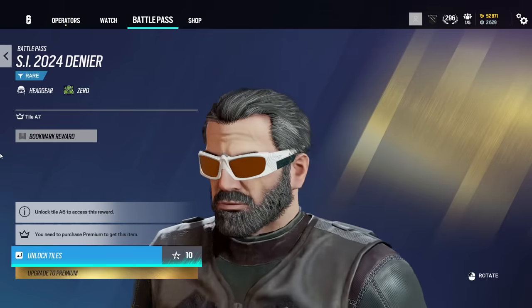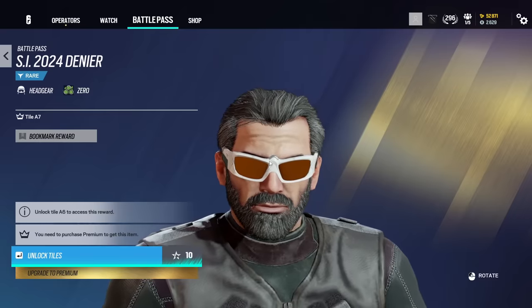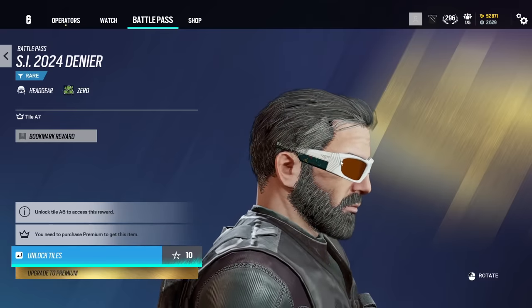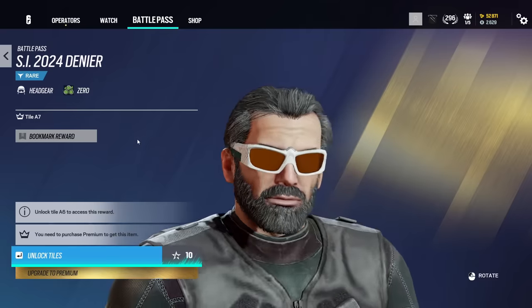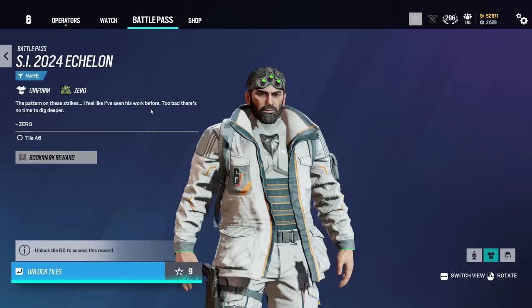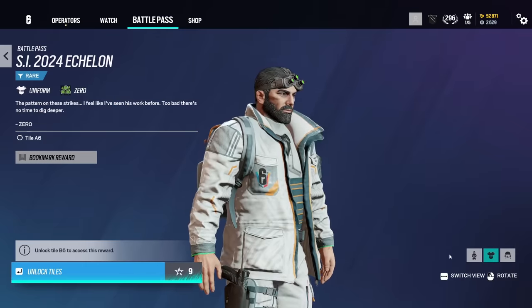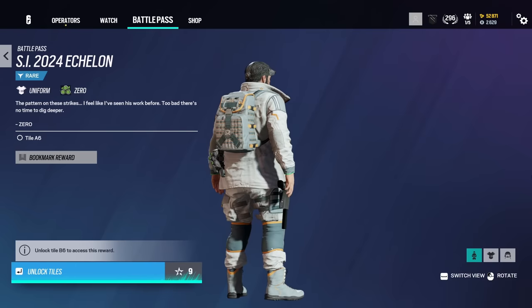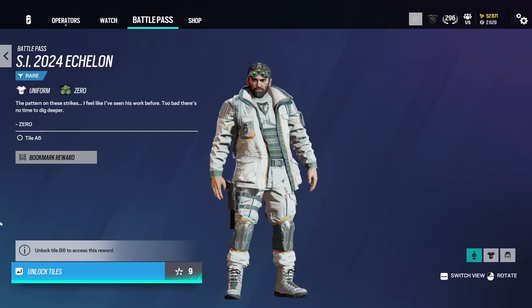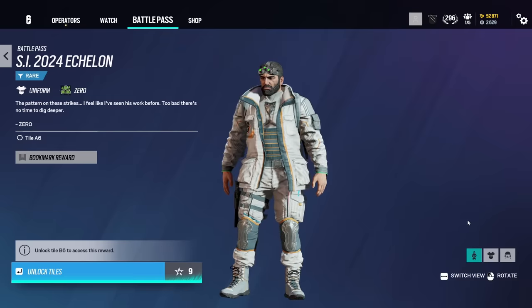Here we go — we've got Sam with some SI sunglasses on, that's kind of fun. I kind of wish he had his Echelon goggles on with maybe an SI design on the goggles — I think that'd be quite cool. I'll take that headgear. I also like how it says 'denier' — like he doesn't accept it. Here's the uniform as well. Pretty cool. I mean, you are bright white, so maybe run this uniform when you play Chalet and blend in with the snow. I do like skins for Zero — he is one of my favorite operators.